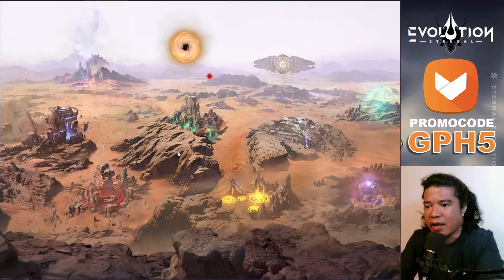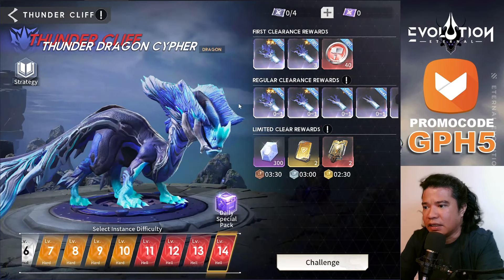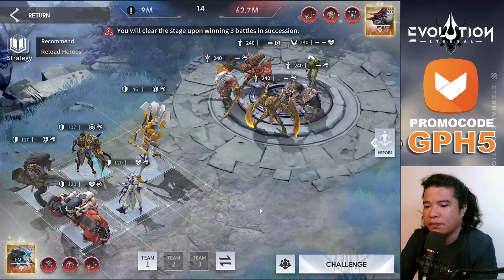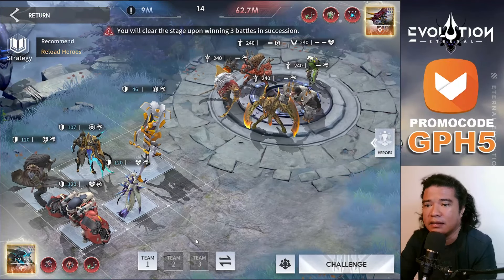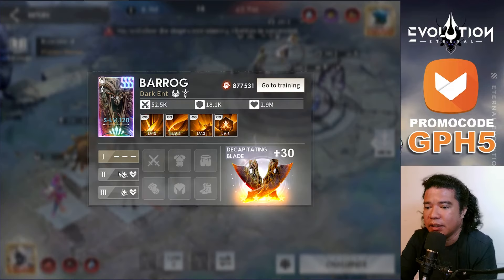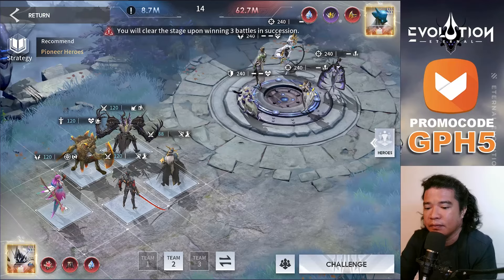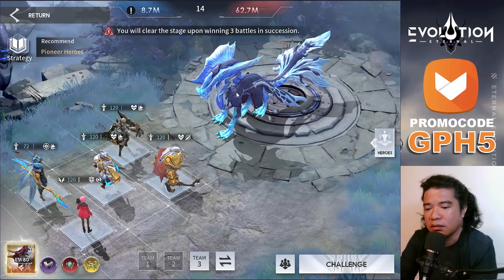Welcome to Eternal Evolution, this is Gameplay Horizon. Today we will try the Ketosian Triangle on Thunder Cliff. I haven't finished Thunder Cliff yet on level 14, so today we will challenge this. On team one we have vanguards, and the weakness of vanguards would be tanks generally. On team two this would be the hunter team.